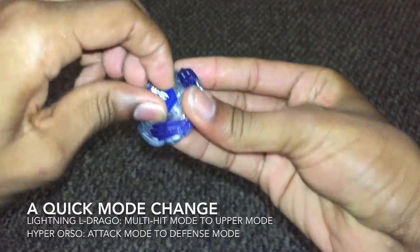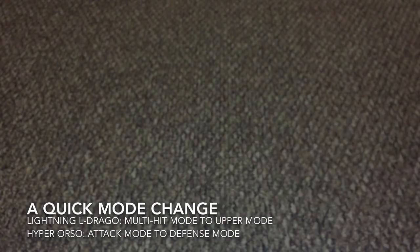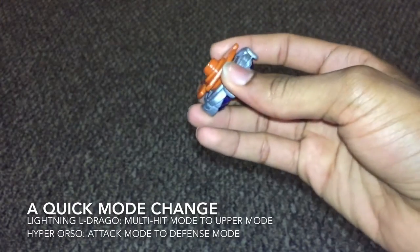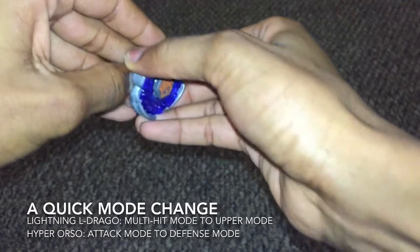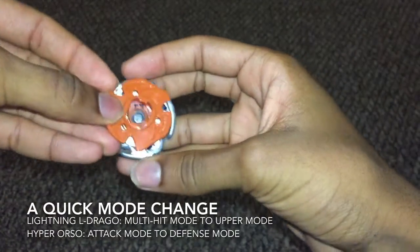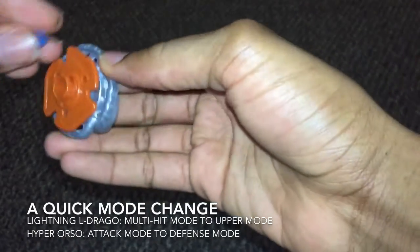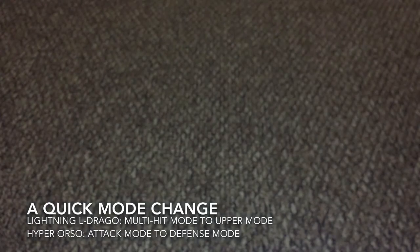I've heard that upper mode is famous for its heavy smash attack, so I guess we're gonna put that to the test. For Hyper Orso, it's a little bit easier — you just take the performance tip off. Take that off. In attack mode you'll see these on the underside, but in defense mode you'll just see three triangles on the underside. Then you just put the tip back on — and there you go, defense mode.